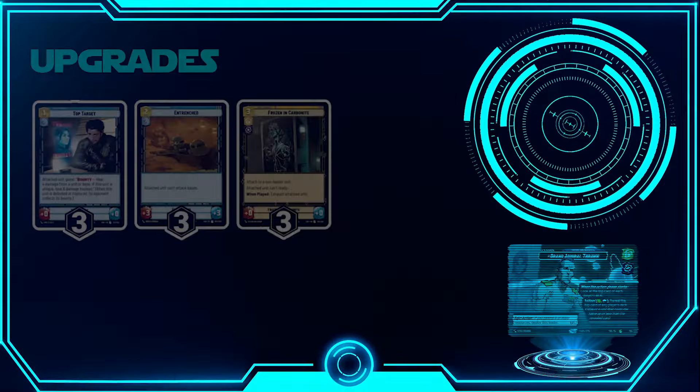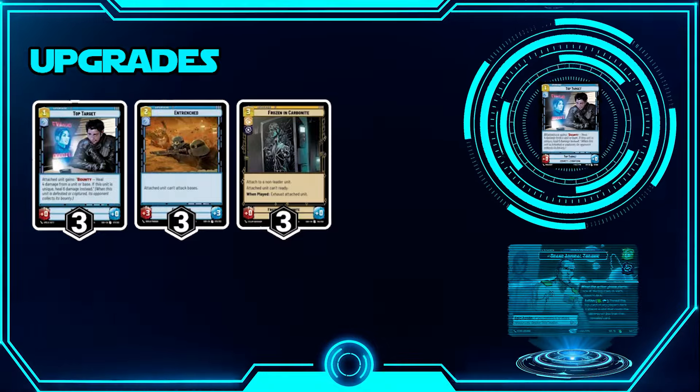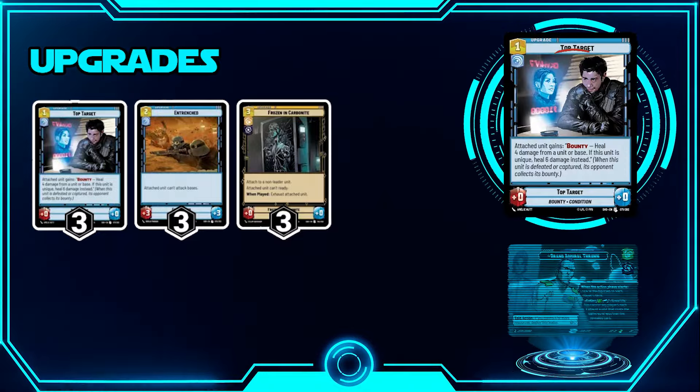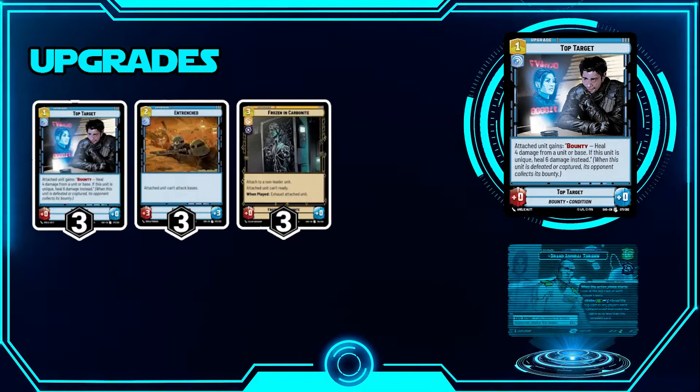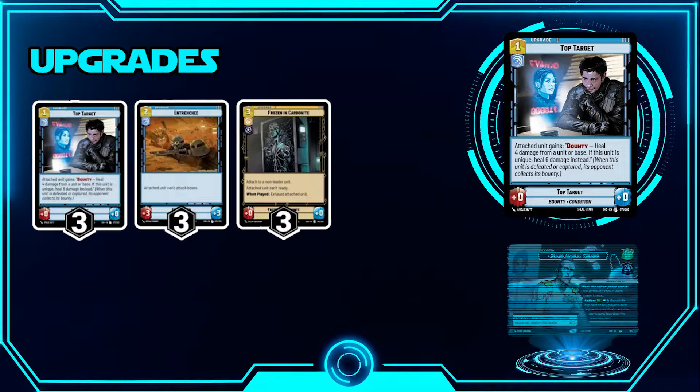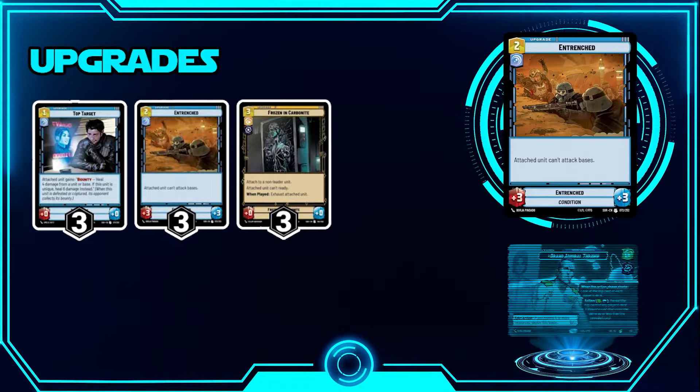Moving into upgrades — we're running three Top Target. It's a bounty that heals when claimed. Put it on a unique unit, then use your removal to heal up to six, which is just another healing mechanism. It's cheap too: play this and Fell the Dragon for a total of five, removing a unit and healing up to six HP — really nice.